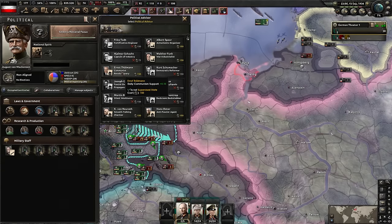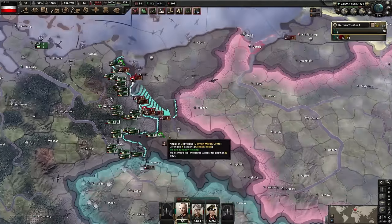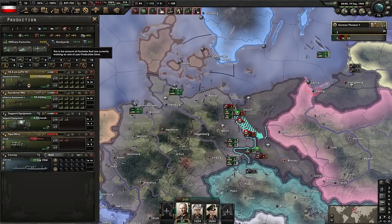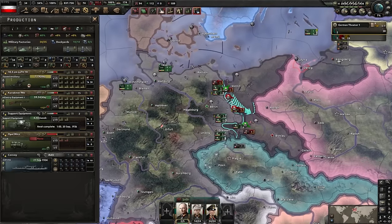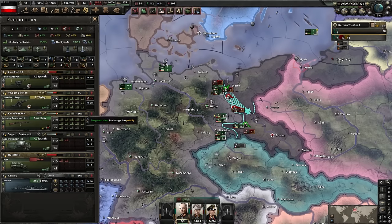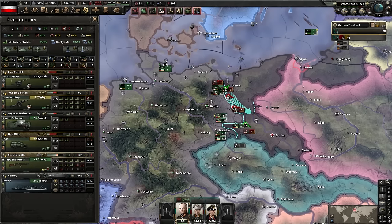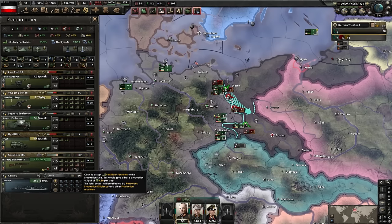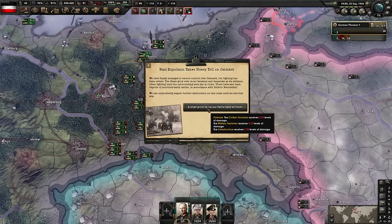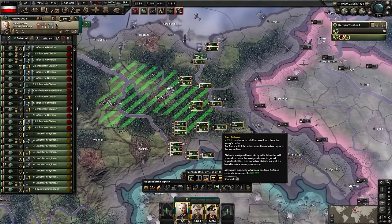We choose the communist revolutionary advisor - you'll see why at the end of the video. To speed up the civil war, you can right-click on victory points to rush for them. With that 20% attack bonus, it's actually hard to lose this war. The civil war ends - Germany is a mess. I press V to garrison and move everyone over. The bonus civil war divisions automatically disband, leaving us with 14 divisions.